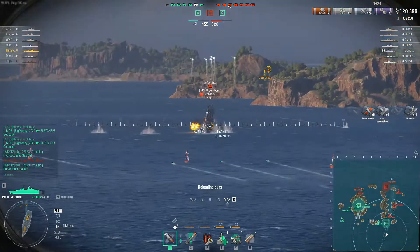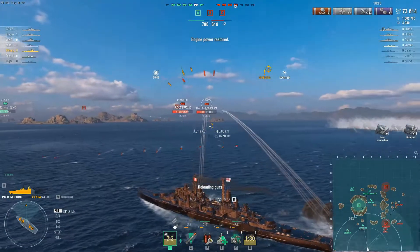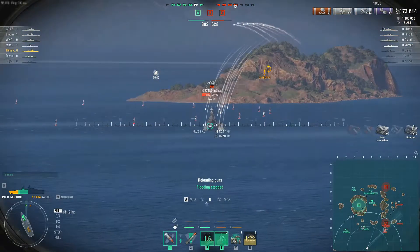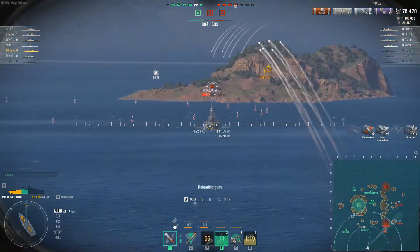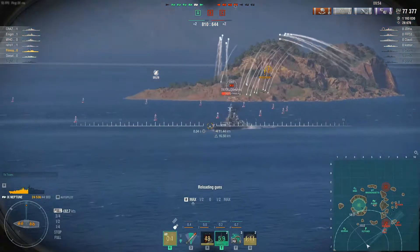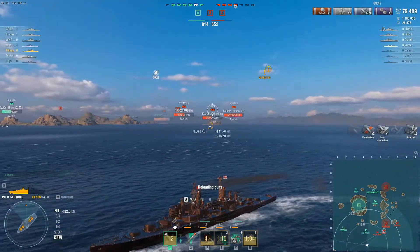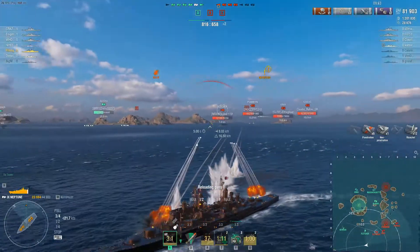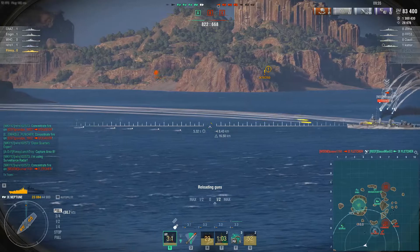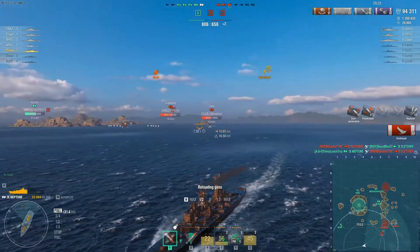He takes a massive hit and we're able to finish him off. A little later in the battle we have the Fletcher, the Pommern, the Kansas, the Iowa — we're buying as much time as possible for our team to move from Alpha cap. Our Massachusetts player is already moving to the enemy Bravo cap. We're just distracting them as long as possible. When most of your team doesn't go for the CB flank, you need to play more cautiously — how can you distract and live long enough for your team to move out of the A cap zone and back you up at Charlie, or if they circle around to Bravo?